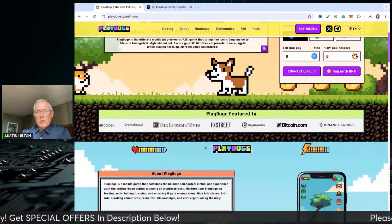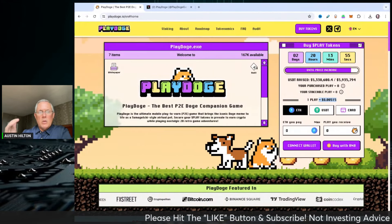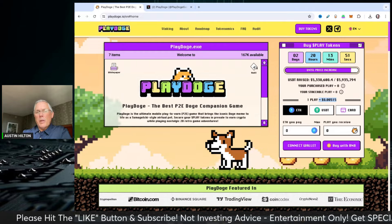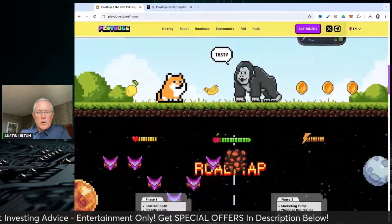These have been historically really, really good presales. I love the fact that it's Dogecoin-themed because it ties right into that community. But it has utility — it has a play-to-earn game coming, and it has staking already built into it. Lots of good stuff here for you if you're interested.